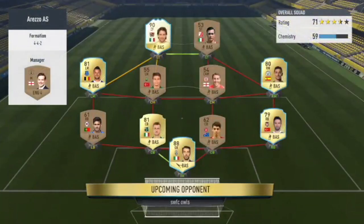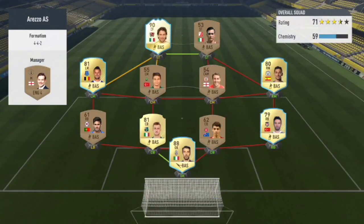Right guys, this is the team I'm coming up against in the first game and he has five loan players in there. He has Del Piero which is the best one, he also has Morales, Jesus Navas, Buffon, and then some Turkish right back. But apart from that it's an okay team.